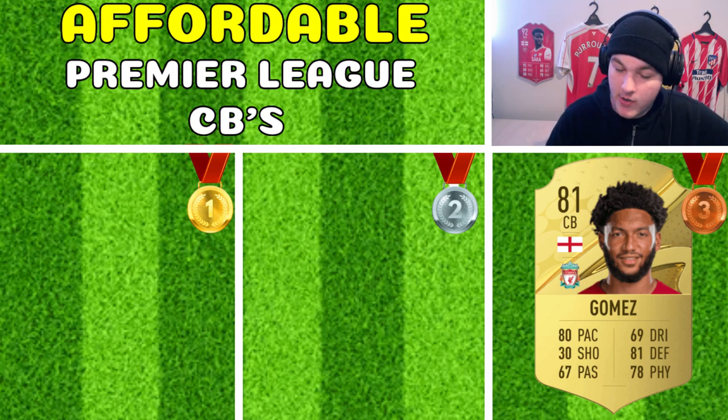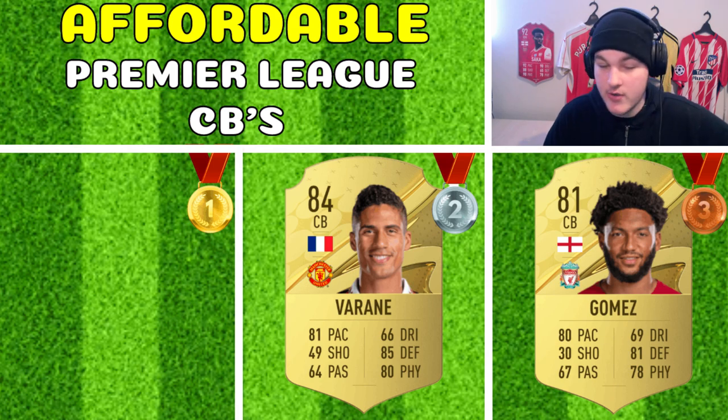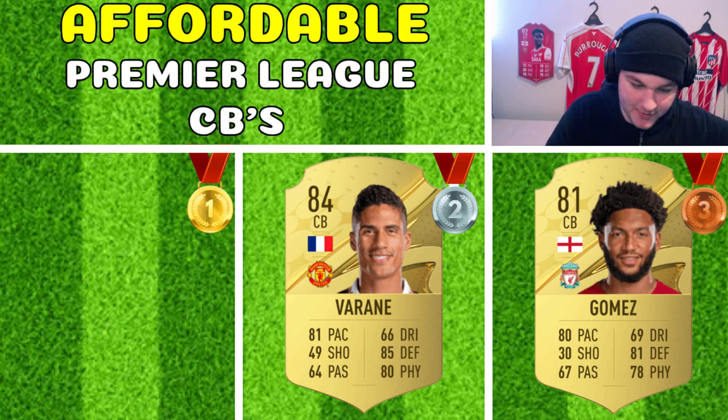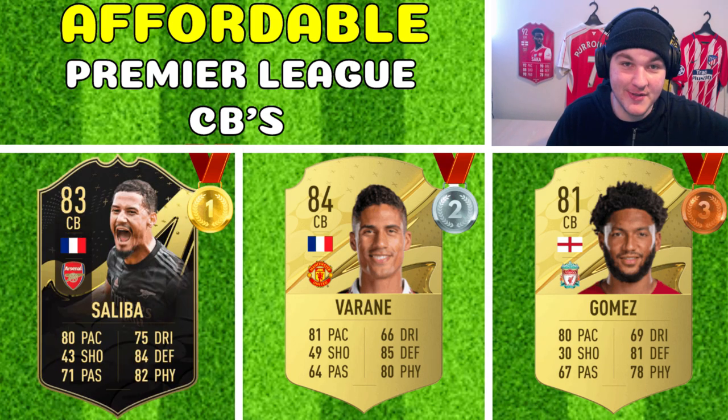This might be a little controversial, but in second place taking home silver is Gold Rafael Varane. Although he currently shows 100,000 coins on Futbin — EA messed up — his minimum price range when it settles will likely be 35,000 to 45,000 coins in week one or two. He's not as dominant as he was in FIFA 21 or last year, but it's still Rafael Varane with 81 pace and that six-foot-three body type.